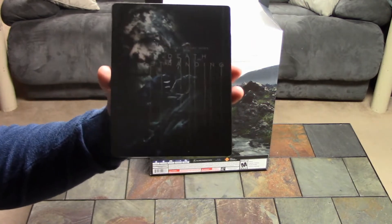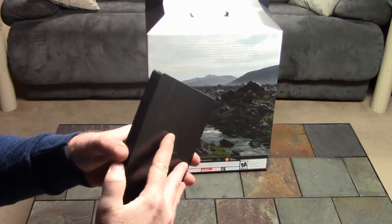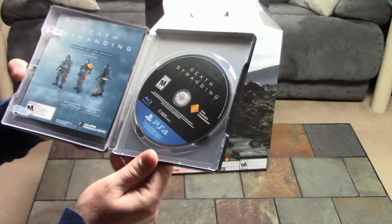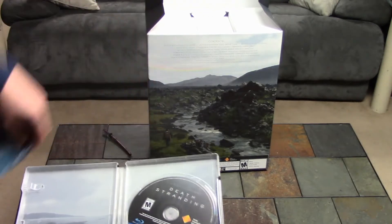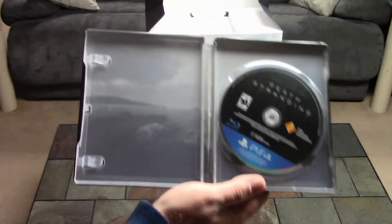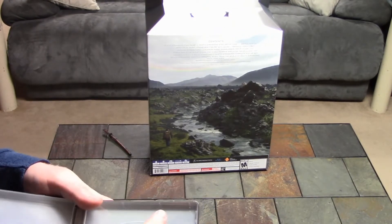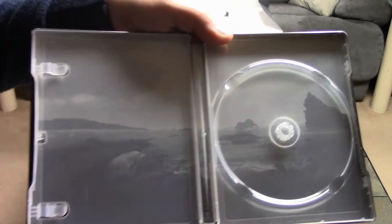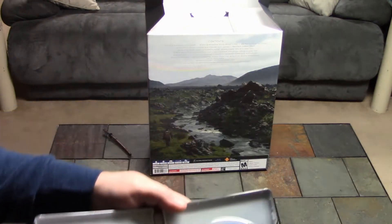It's Norman Reedus all covered in mud on the front. On the back it says Kojima Productions — absolutely awesome. There is the game and the digital deluxe content included. The inside artwork is some weird imagery — whales or something — definitely weird, in complete Kojima fashion.